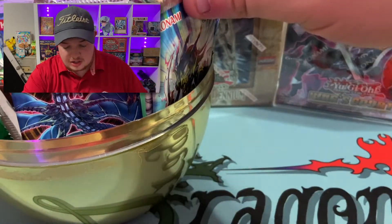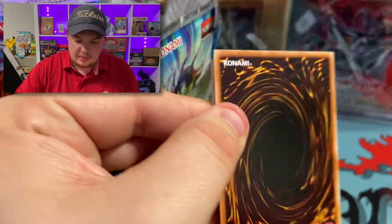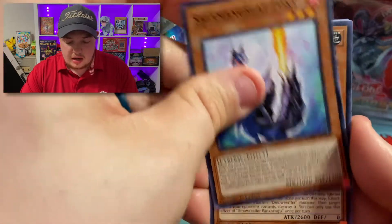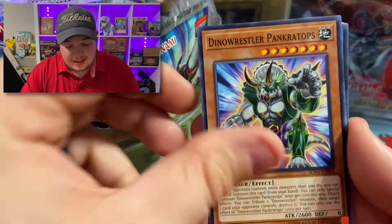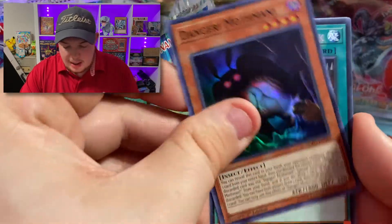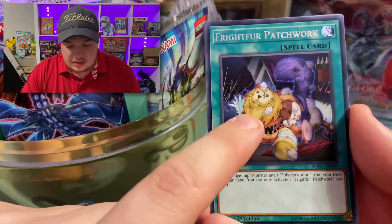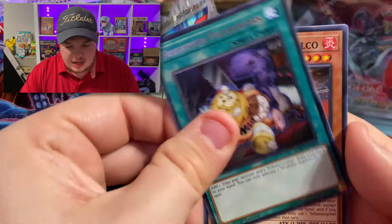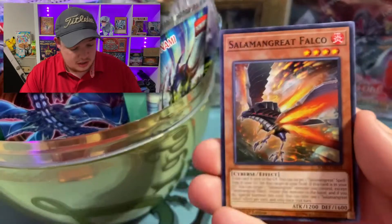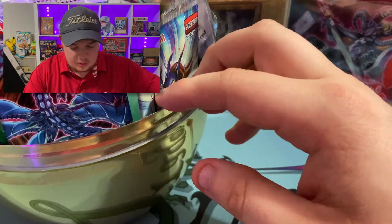I'm really looking forward to that Toon Chaos pack. Let's go into Soul Fusion next — a very cool set. I haven't opened much of this set. We got a Dino Wrestler Prank-Tops common, which is actually a pretty good card. And Danger! Mothman! and Frightfur Patchwork — actually a very good card in the Despia build if you're using Edge Imp. Really good rare to pull out of there.